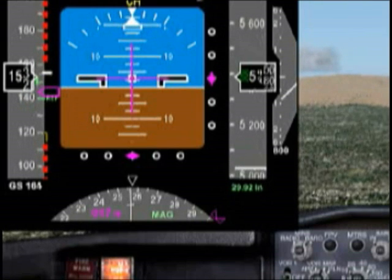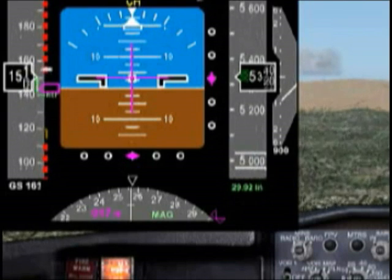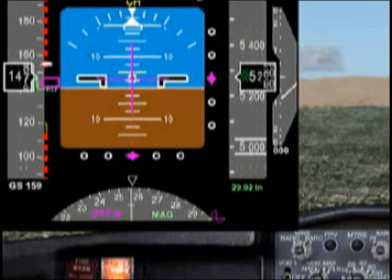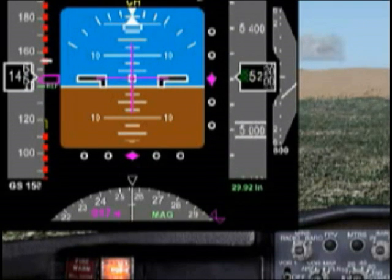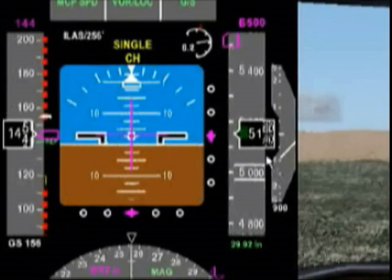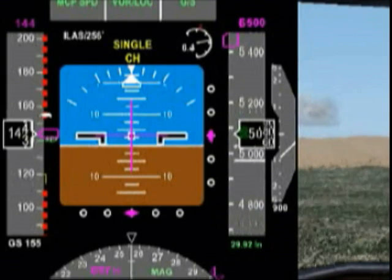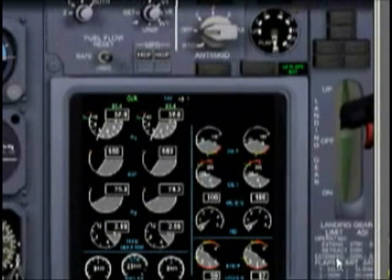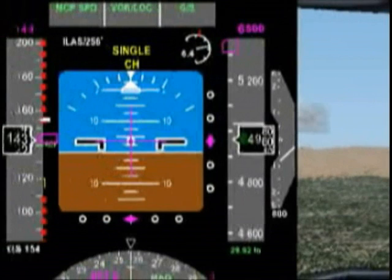That's about 144 knots and flap 40. Everything is looking good and the autopilot is now fully handling our approach. We're just above 5,000 feet. At this point in time, it's probably not a bad idea to put your gear down. Obviously, that's very important.